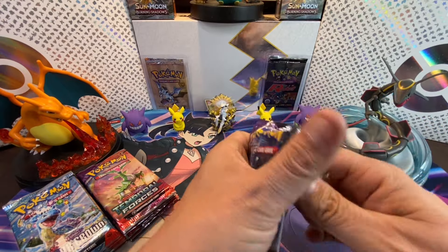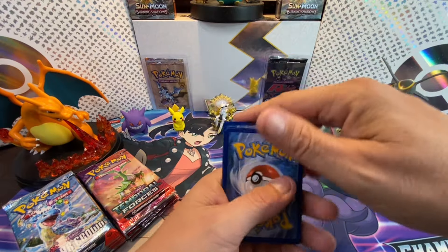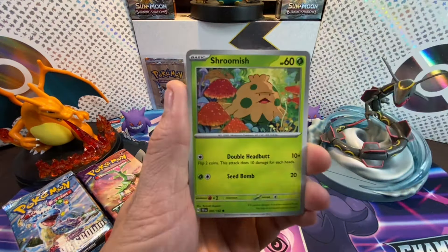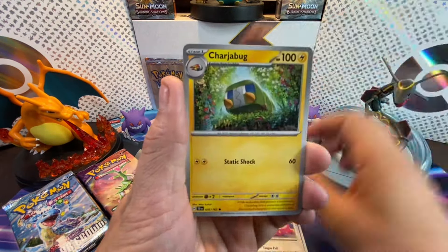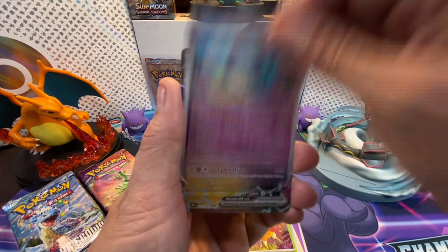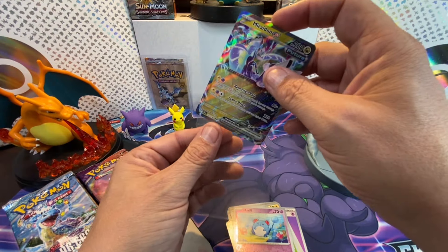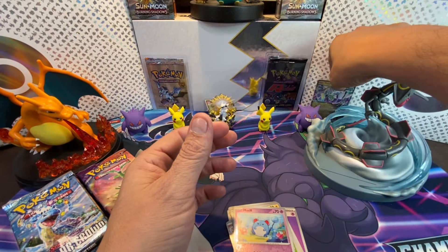Let's do pack number two. Code card dispensed and we are off! With the Shroomish art, we got Lickitung, Charjabug, Slugma, Bewear, Rapidash, Bolt, Deerling, Merill — and Miraidon EX! Temporal Forces gets on the board with banger number one!